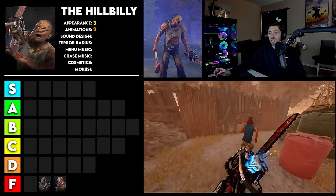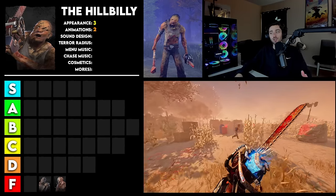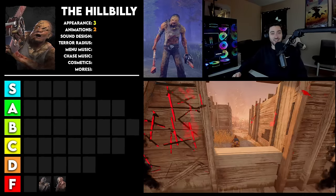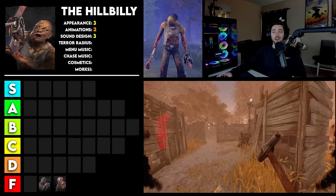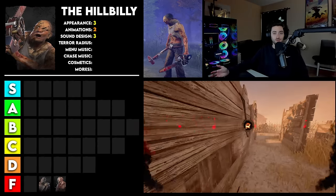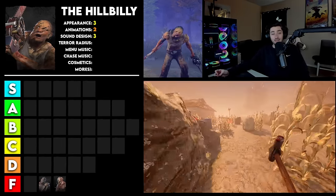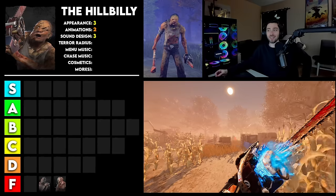For animations, I am going to give it a 2. I do think that his animations are a bit of a step up from the previous killers. I think the way he walks is really interesting and fits his character very well, and of course all of his chainsaw animations — where he bumps into something, or when he hits you — even just his main menu animation looks great. They're all very basic, but not so basic to the point where I'd give them a 1. For sound design, I'm going to give this a 3. Good sound design — chainsaw sounds, I don't really see how you could mess that up. I will say I don't really like the groan he does now when he starts his chainsaw; I liked it better back in the day. He has the same breathing sound effect as the Wraith, just in a different pitch — so if I like it on Wraith, I'm going to like it on Billy.